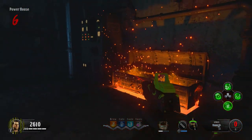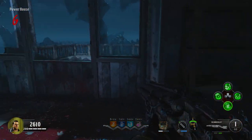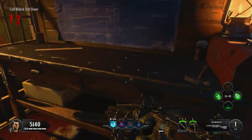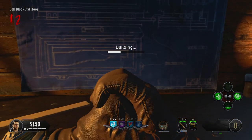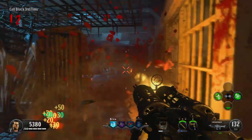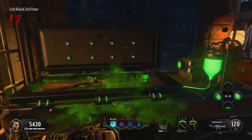From there, make your way to a mystery box and get yourself a blundergat. I got it first time but this could take anywhere from one to ten tries, so get as many points together early as you can. Once you've acquired the blundergat, make your way to one of the empty workbenches you've left unoccupied, upgrade it to the acid gat, then pick it back up.